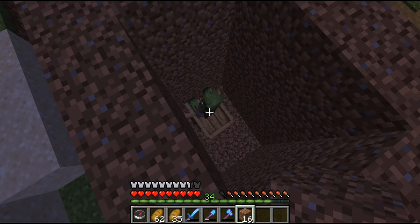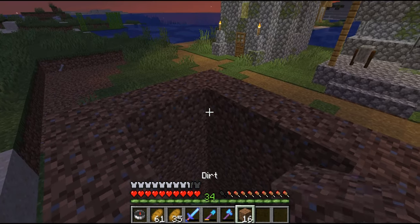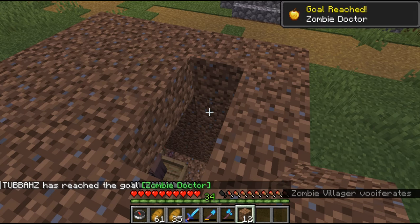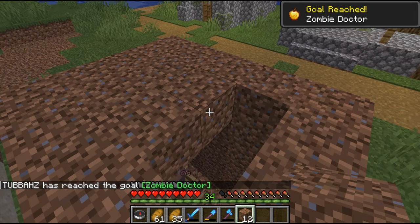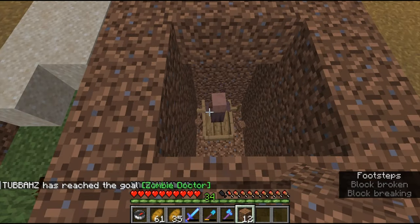He's entering cured mode and this will just take a little while. The good thing about this zombie villager is that it already has a job, so if you wanted a leather worker or a blacksmith, the trades will be cheaper once it's cured than they would otherwise be. Oh no — can you hurry up and cure? Otherwise the sun is going to come up and kill you. There we go — you get the Zombie Doctor achievement and he's turned into a normal villager.